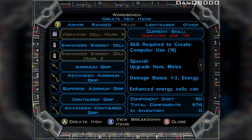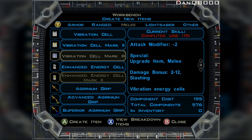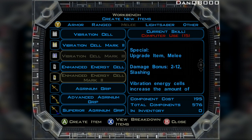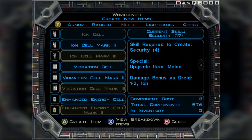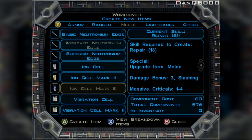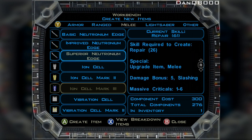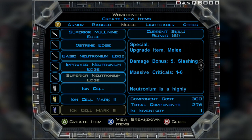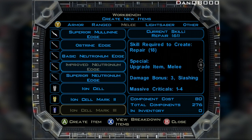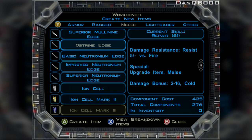I'd want to get the vibration cell, I think. Just think if you get it to Mark 5. The Neutronium Edge is ridiculous — I think I might make that. The Austrine was pretty good as well.